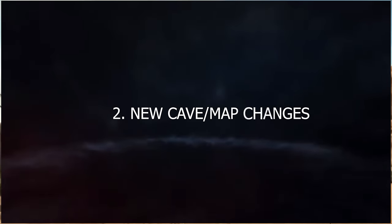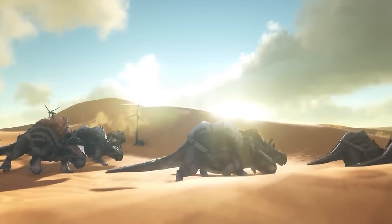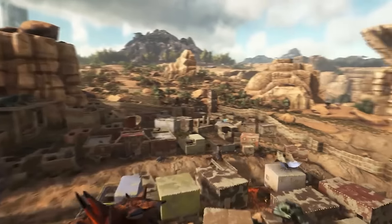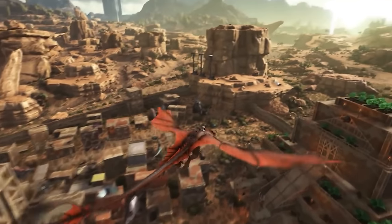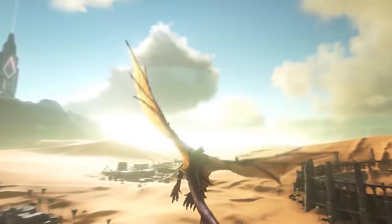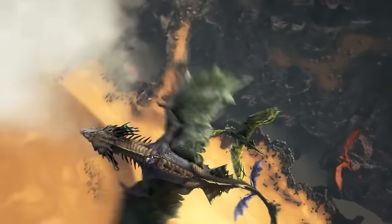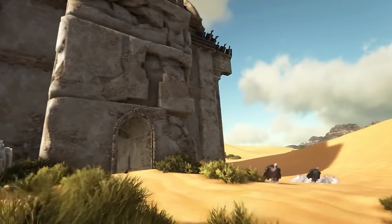Next up, we are getting some new caves for Scorched Earth — at least one that we know of, from the Extra Life event and Community Crunches. Scorched Earth is getting a cave revamp; they're going to change some of the caves like they did with the Island and add a whole new cave system. Some community members have done research and found files indicating new Oasis spawn types, which could mean this new cave system is Oasis-based with some greenery to add variety to the Scorched map.